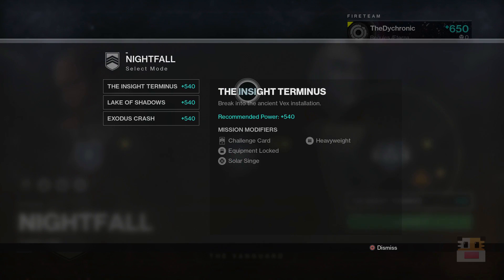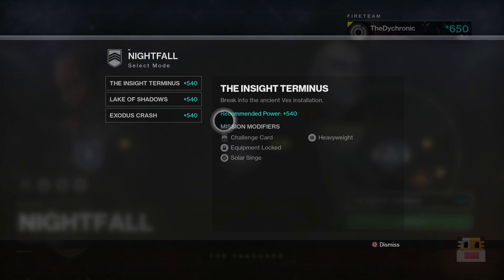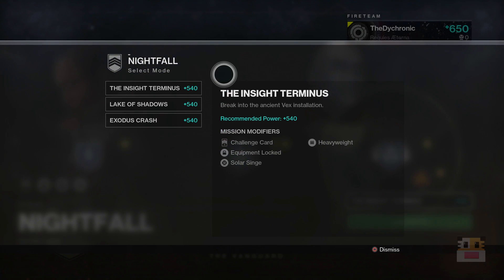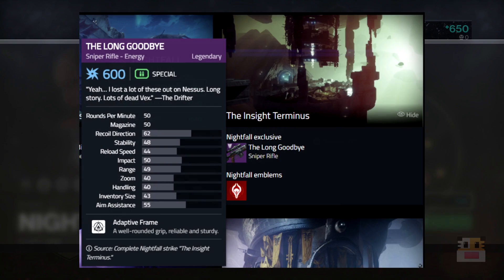I apologize — last week I showed you three nightfalls that actually weren't there. I do not understand why Bungie shows us things and then just changes them. I have restarted my game after 9 o'clock reset time, so this should be right unless they change it again. Starting with Insight Terminus — the one with the big Scion boss at the end — and that one drops a sniper called the Long Goodbye.